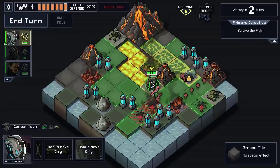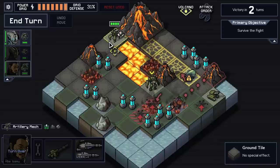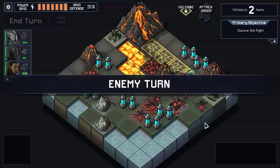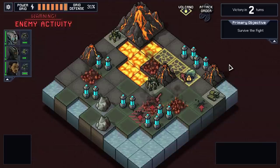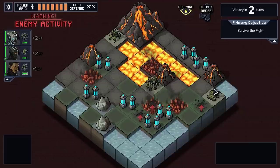Let's end our turn. I actually kind of want to be on this side of the map to deal with these guys. We have some artillery assistance here, but we're going to have to deal with the problem as it shows up. Let's go. Fire damage, and here comes the lava. Poor little crab, down he goes.